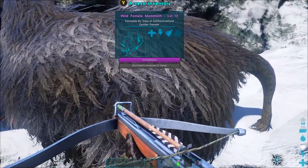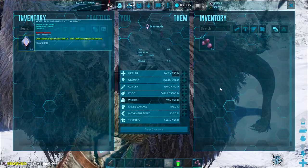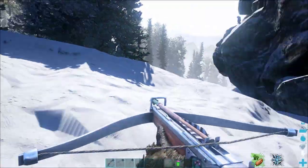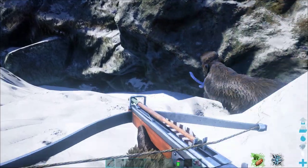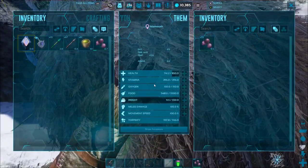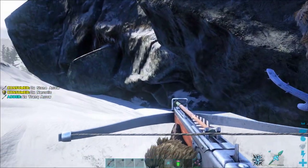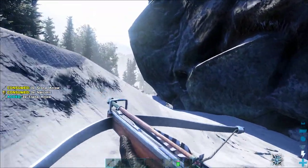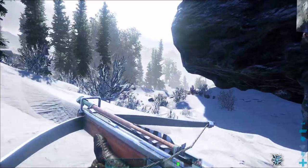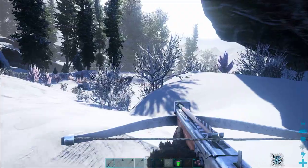This is a relatively safe ledge. Our foundations are blocking any spawns down here, and it's a pretty high ledge above us that anything could wander down from. So I think we're going to be in good shape. I'm going to put some Mejo Berries in her inventory. We've got enough tranks to keep her unconscious for quite a while — we have like 80 on me and a bunch more in the base. Mammoths actually have a lot of torpidity, so it's going to be a while before she wakes up again.